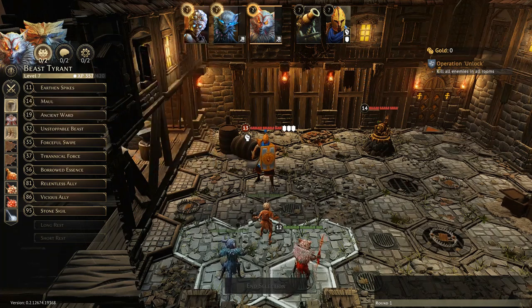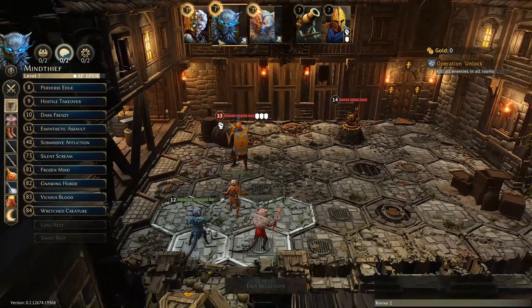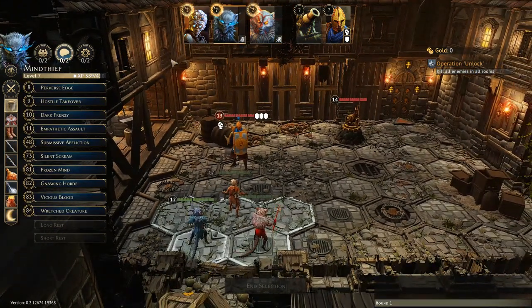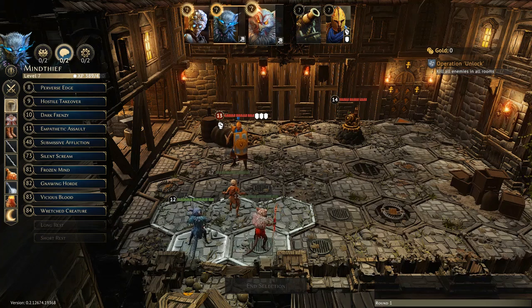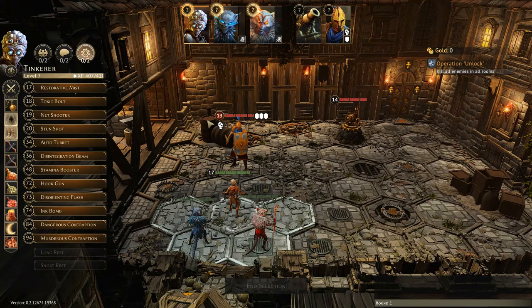For the Mind Thief this is basically just the ice queen build, nothing super different to flag. For the Tinkerer, it's the Tinkerbot Commander build, but one thing I want to flag is that I've taken Hook Gun. It's a card I slagged on a lot in that build — it was one of my first ever guides — but I've really come around on it. I think it's actually a pretty important card for the Tinkerer, who really cares about positioning, so you want to bring it along to help get the most out of his AoEs.